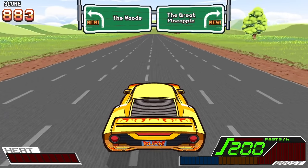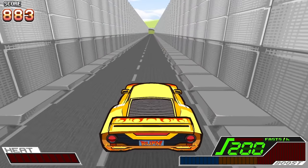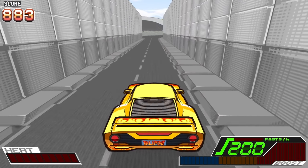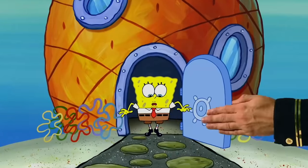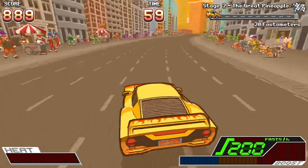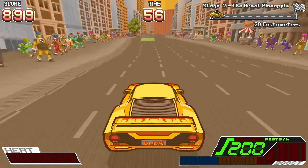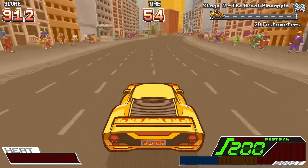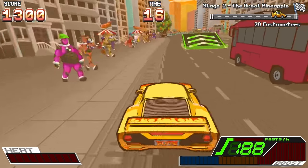Oh wait, we can pick where we're going. There's actually like a split coming up. Let's go to the Great Pineapple — whatever the heck that is. Who lives in a pineapple under the sea? Oh, there are people — don't hit people! Wait, I can't hit the people. That's a little disappointing. I mean, I probably can, but it slows you down so much going that way.